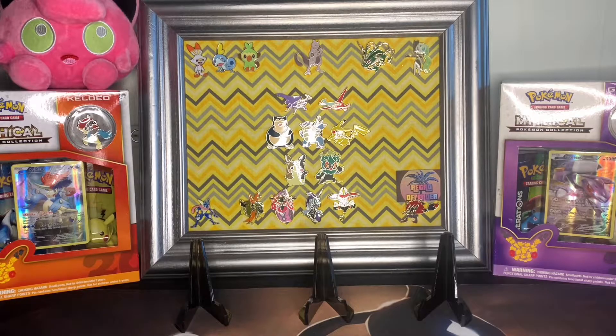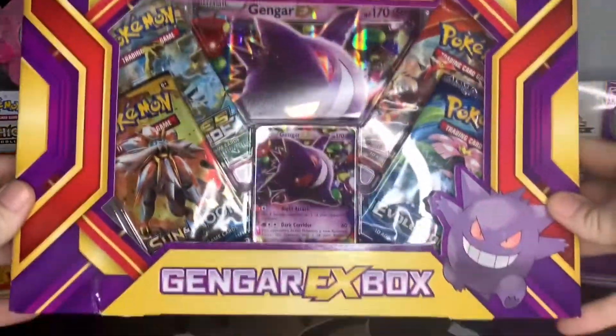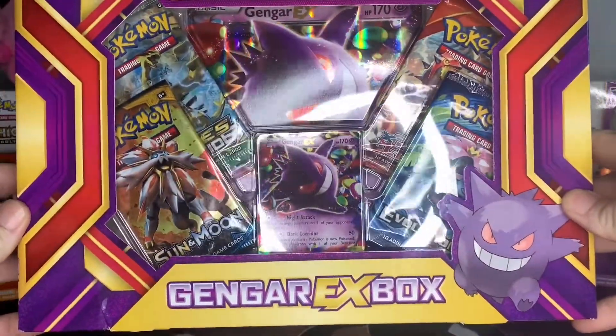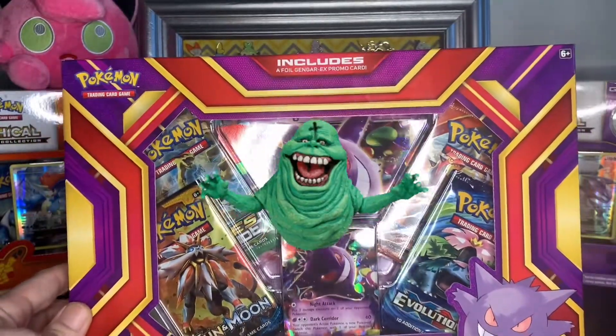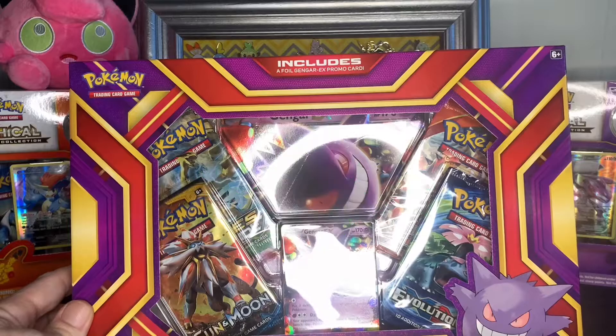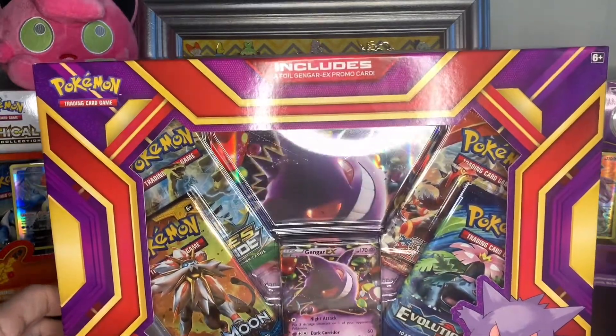Hello, my defender peeps, and welcome back to another edition of me screwing up Pokemon names and having fun in the process. It's a bit chilly and spooky in here — who you gonna call? Ghostbusters! Because today we're gonna be opening up a Ghost-type Pokemon Gengar EX box. Slimer has nothing on this Gengar ghost — you can shadow ball his butt back to the underworld.